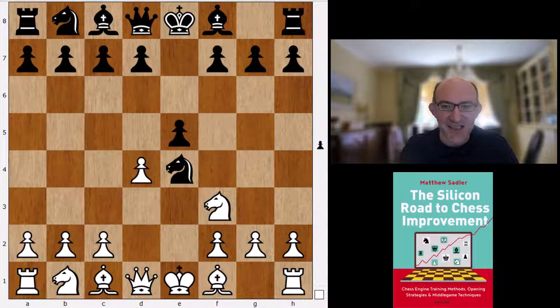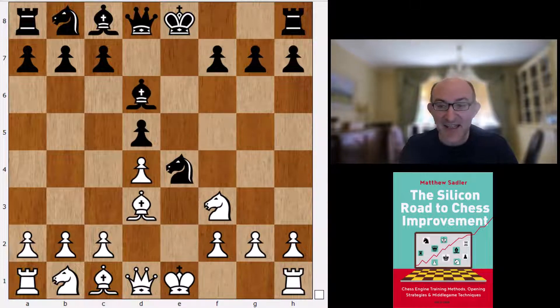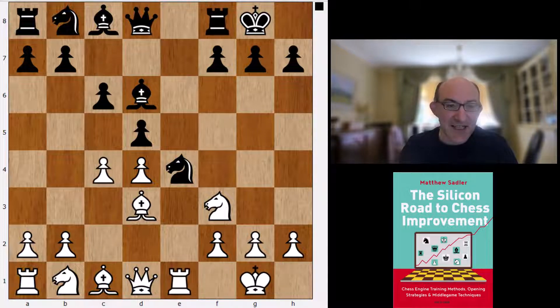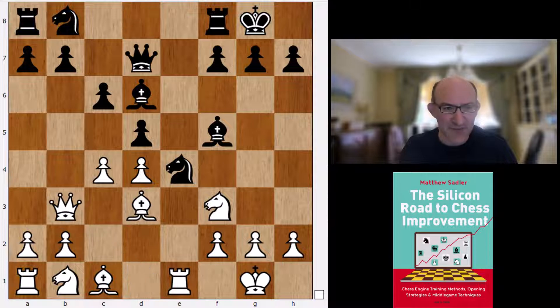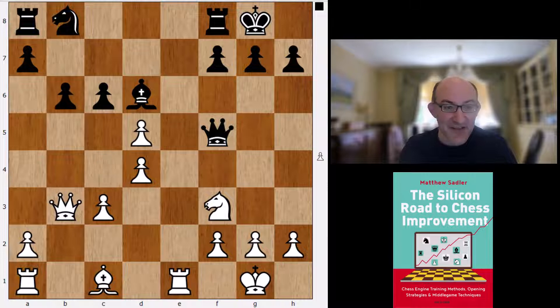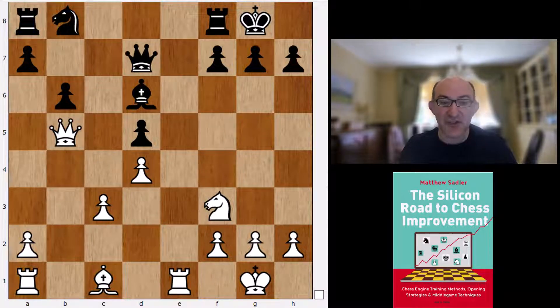Just like Koivisto, Stockfish gives the seal of approval to a line that cropped up in the World Championship between Magnus Carlsen and Jan Nepomniachtchi - maybe Magnus Carlsen's last ever World Championship. It was this line which was quite interesting, basically going for an ending and claiming the resulting pawn structure would be quite good.